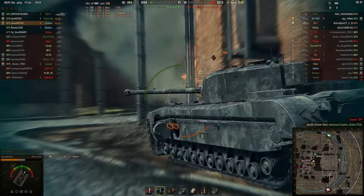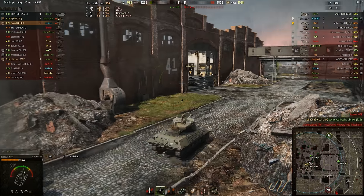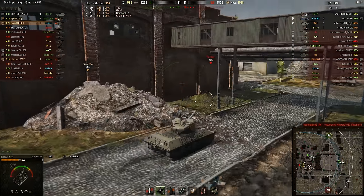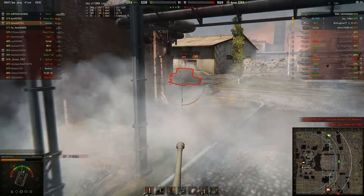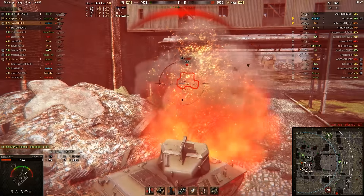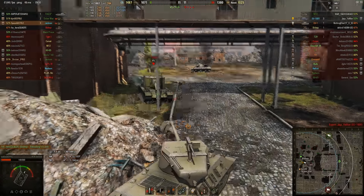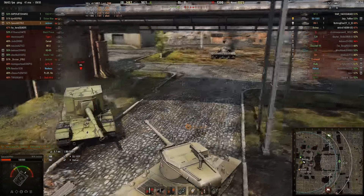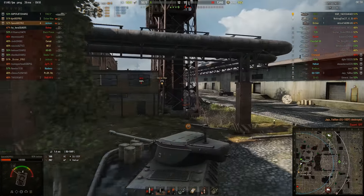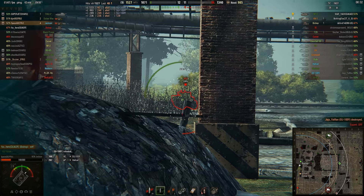I've got to get in there and bail out BJ. He's taken a hit - must have been from the 100Y. I cannot survive a shot from him either unless I get really lucky and it bounces. Track him - good, I tracked him, now he can't move. He uses a repair kit. I've just accepted that I'm about dead. He hit my gun mantlet with a high explosive round and now I cannot reload him - we've got this. That was really lucky. If he had an armor piercing round loaded I'm almost certain I would have been dead. The Jackson isn't known for its amazing armor.